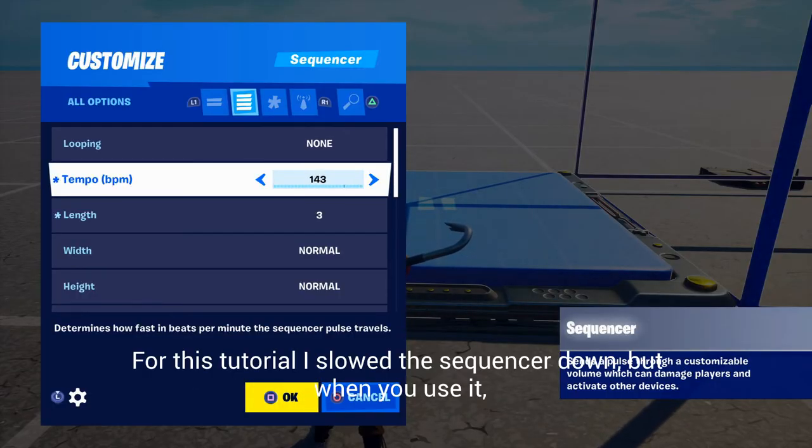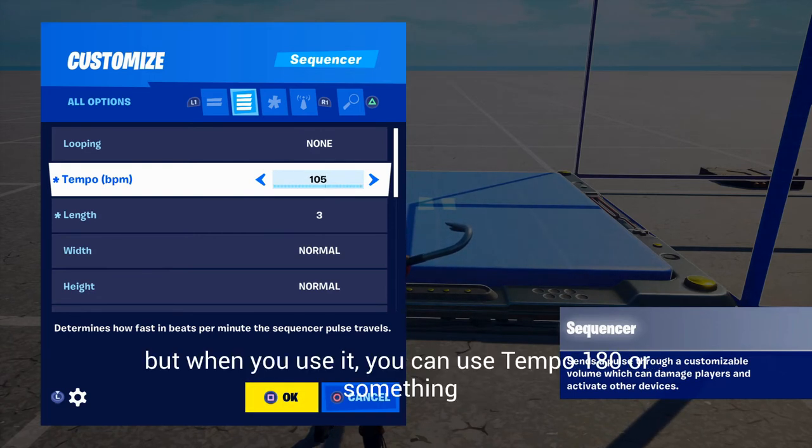For this tutorial I slowed the sequencer down. But when you use it you can use tempo 180 or something.